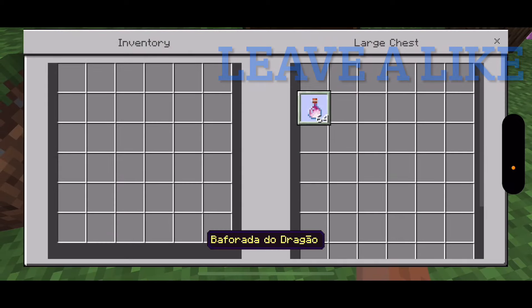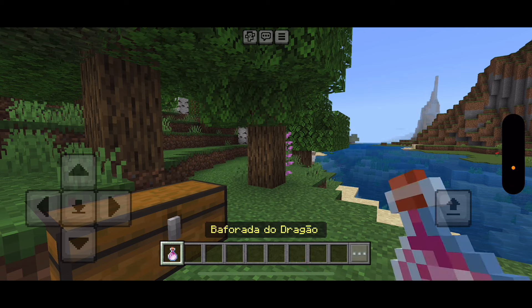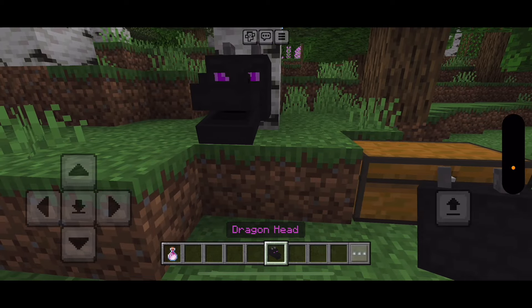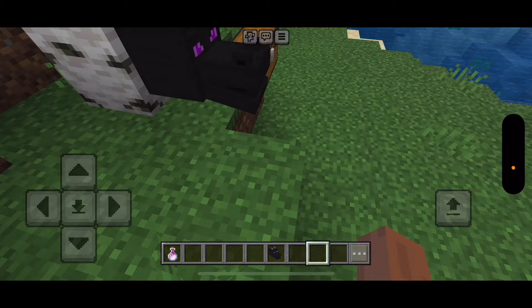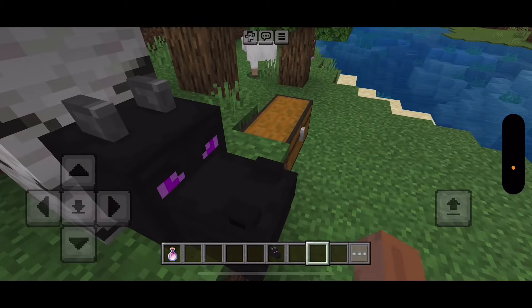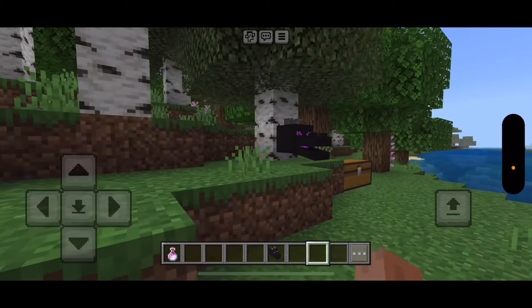So I'll show you — there's something called the Dragon's Breath, and how do you get it? It's by battling the Ender Dragon. Get a glass bottle, and once he unleashes his Dragon's Breath — the stuff he attacks with — grab it.